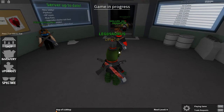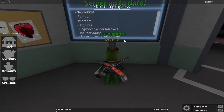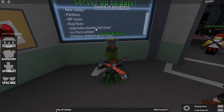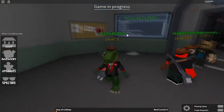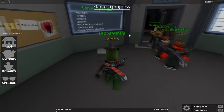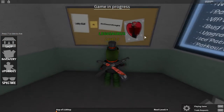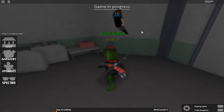Before we start playing I actually want to check out the lobby first. There's a new lobby parkour, just like the Poke game I played last week. There's a VIP room, bug fixes, upgrades, and an ice pack. There are upgrades - I really want to get all the upgrades in this game, get the best character so he's faster and jumps faster. The lobby was built by Sir Doom Knight, shout out to Sir Doom Knight.